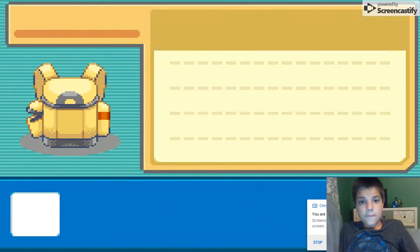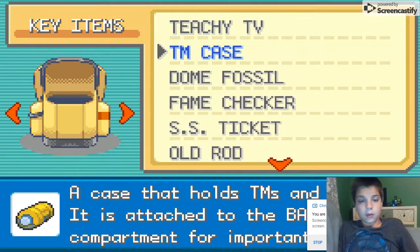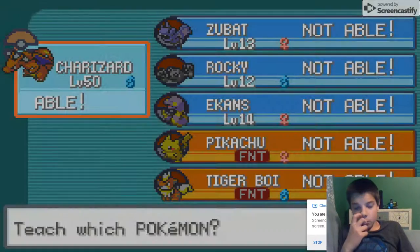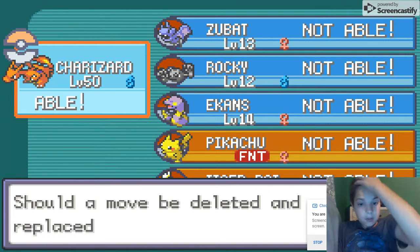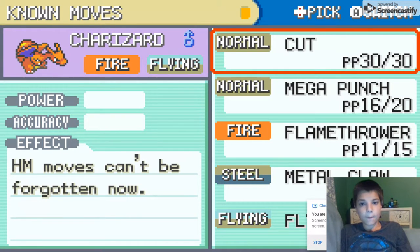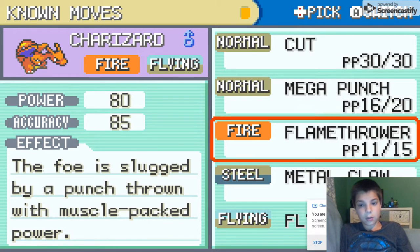Let's go to our bags, go to our TM case. TM case open. Fly — use — and let's see a Pokémon that can use it. Charizard can use it, so let's delete a move — we'll delete Cut. Why can't we delete Cut? Moves cannot be forgotten. Crap.